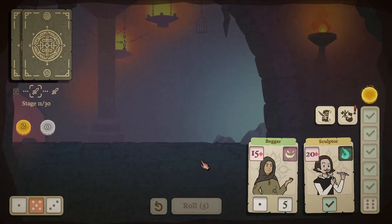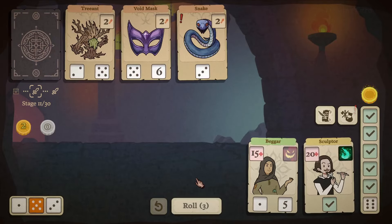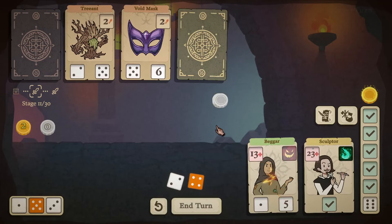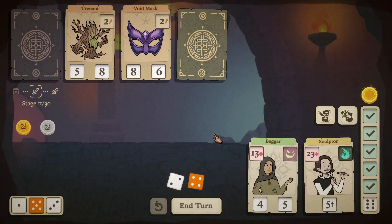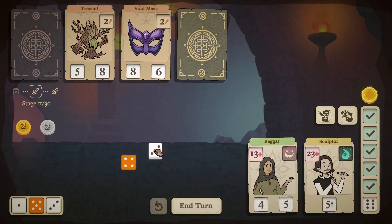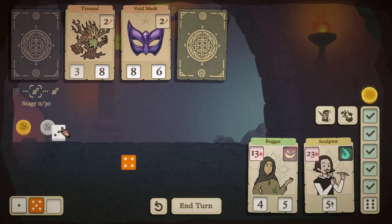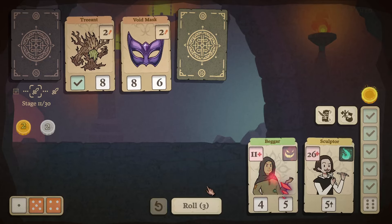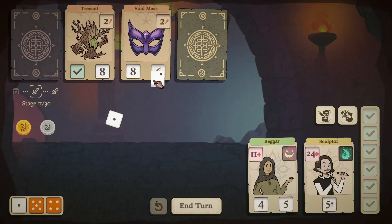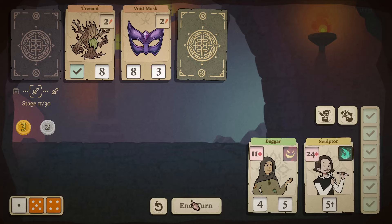We've got Treant, Void Mask, and the Snake. I'll place the three over here which will deal its damage to the companion. Now we don't have to worry about any exact slots. Place the two and the three. Rolling, we got a six — I'll take the two and the one and just place them in.